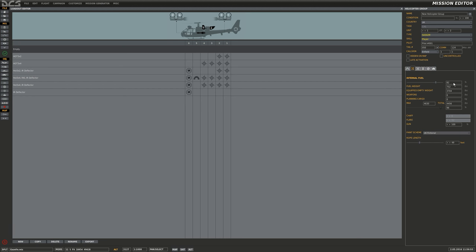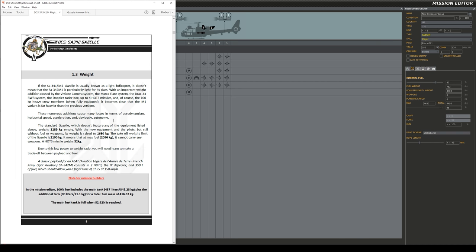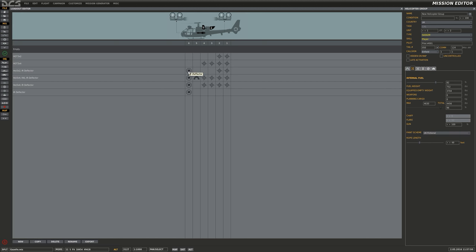I also have my fuel set to 82%. Bringing up the manual, we have notes on aircraft weight. The main fuel tank is full when 82.92% is reached, so I basically have the main fuel tank full and the auxiliary tanks empty — that puts me at 96% of max gross weight. Adding additional equipment like an IR deflector on the exhaust, a sand filter, and the HOT 3 missiles would put the aircraft above its nominal max gross weight.